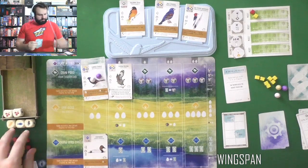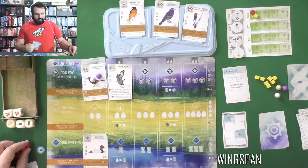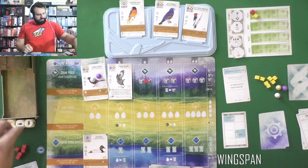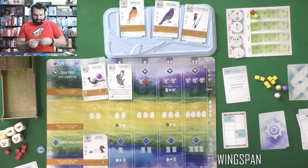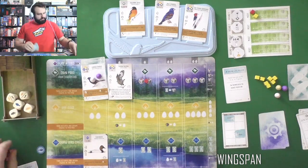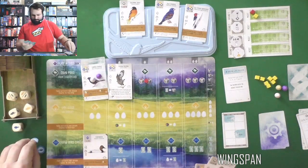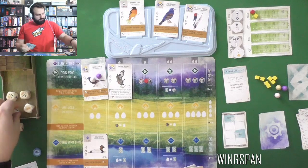On our turn we have all our lovely cubes back. We do have a fish. If I start with the food action, I get to take re-rolls because they were both berries and I don't care for berries. I definitely want that fish so I can play that bird. We'll take the mouse too. So we're in round two.